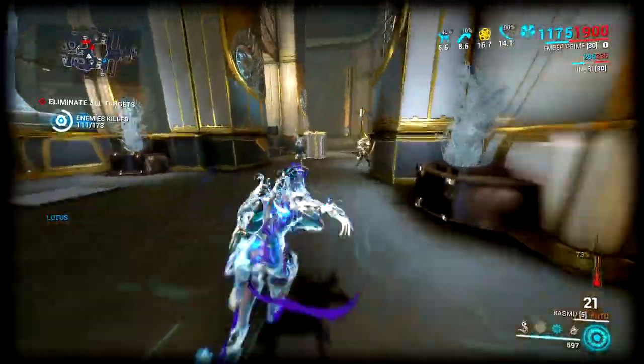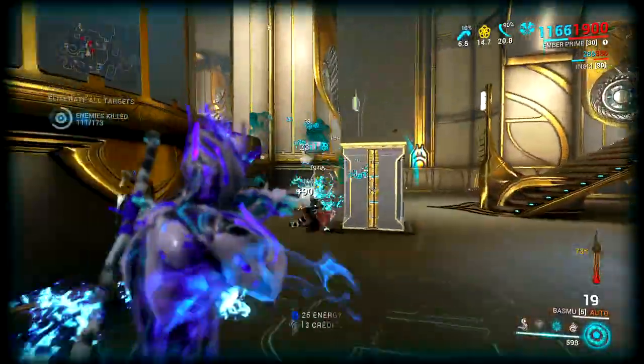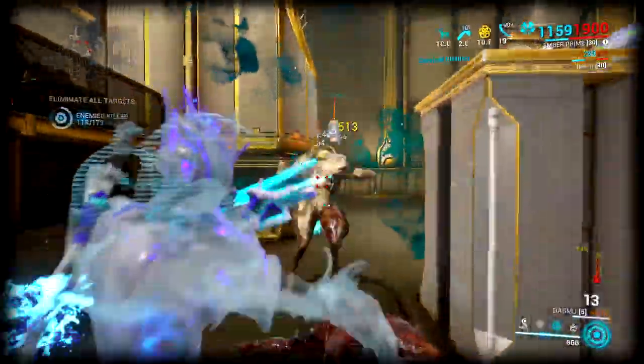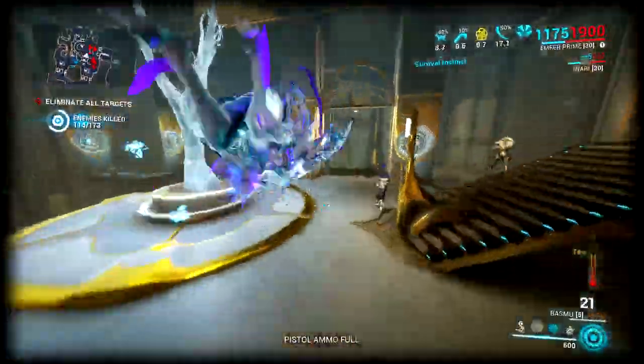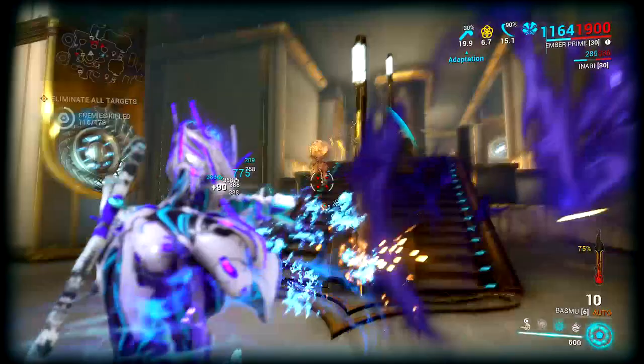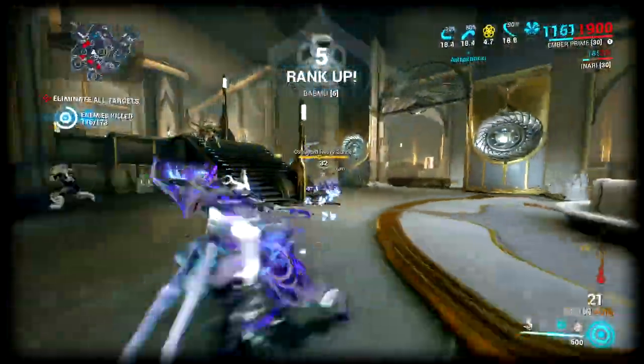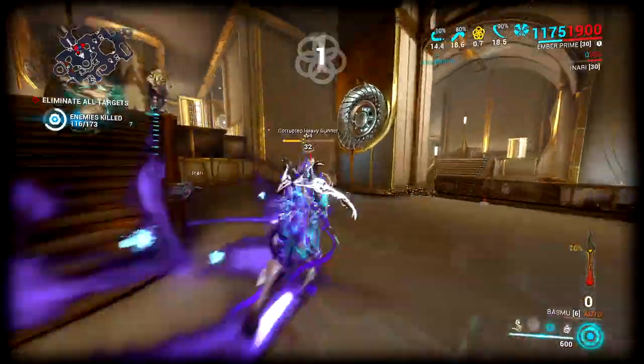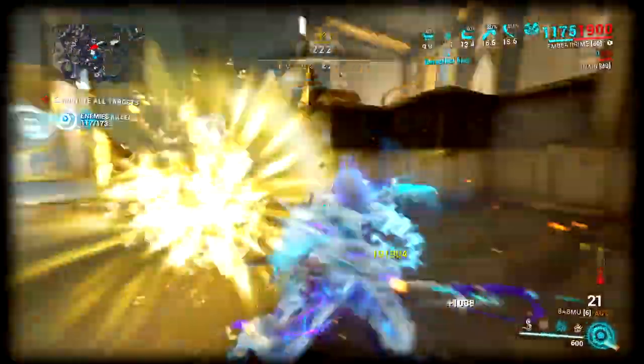This crowd control effect allows the player the time to focus in on the priority target and unload damage. The crowd control effect is also wide enough to cover most of the space you're going to be fighting in on most tiles. If you need the time to recharge your shield, the stagger allows you the space to only require taking cover from the few heavy units in the fray, rather than completely disengaging from the group.